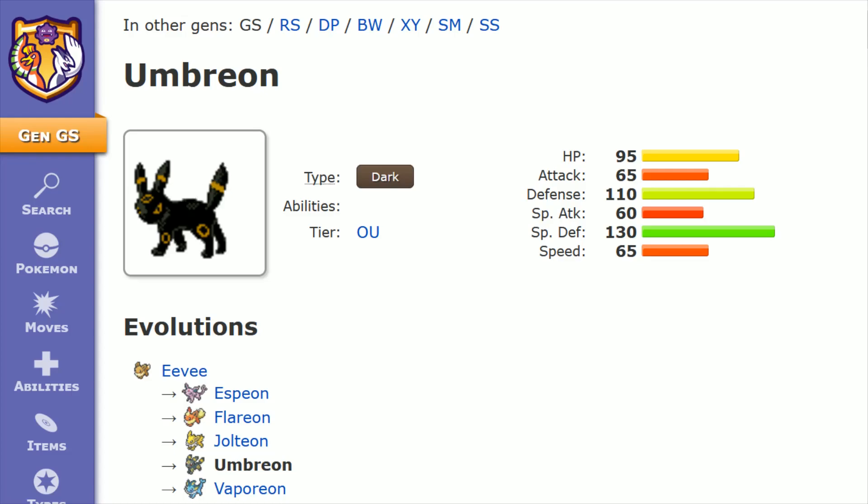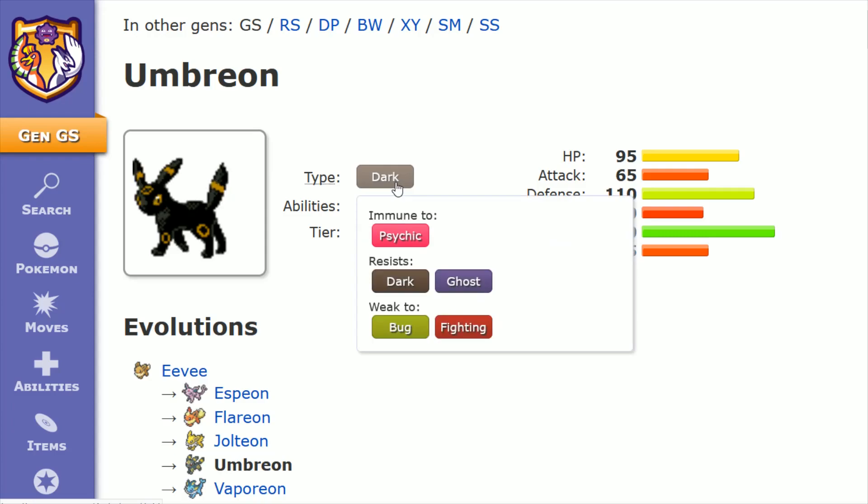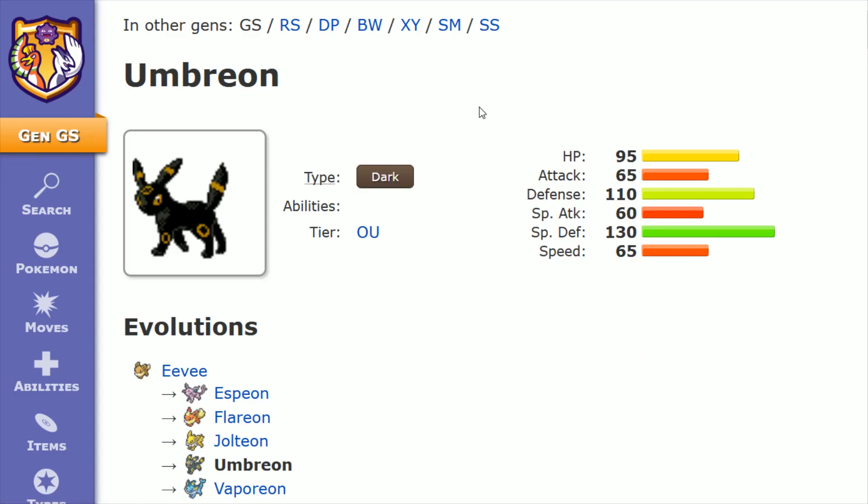Out of all the Gen 2 Pokemon, I think Umbreon has one of the best character designs, and given that fact, it is a popular choice for people to want to have it in their competitive team. Umbreon is a Dark type, leaving it immune to Psychic, resisting Dark and Ghost, and it's only weak to Bug and Fighting.